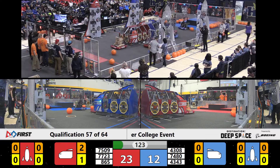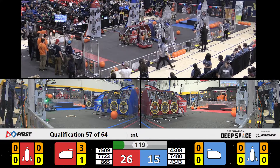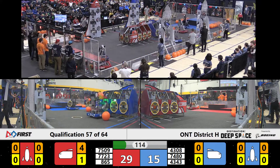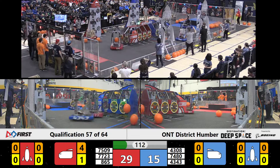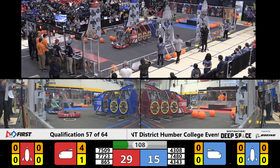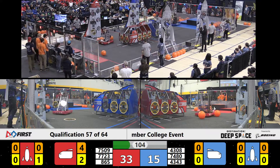Meanwhile on Blue, we also have Team 7480, the Machine Mavericks, trying to place a cargo but getting played aggressive defense. We've seen Tiger Robotics act like tigers all weekend. The defense against the opposing alliance has been insane, and here they are just pushing Max Tech around repeatedly while Max Tech is just trying to fill up the cargo ship.